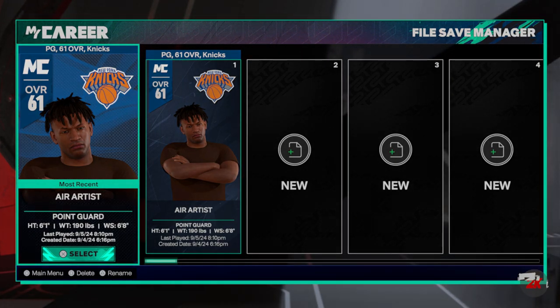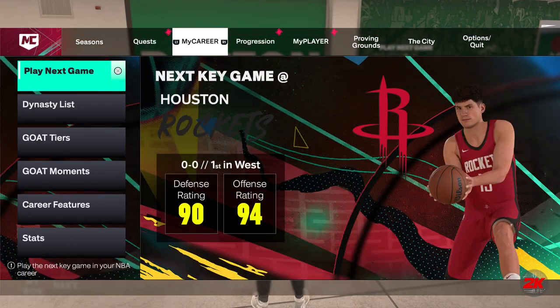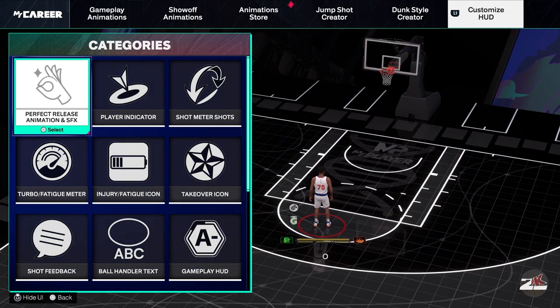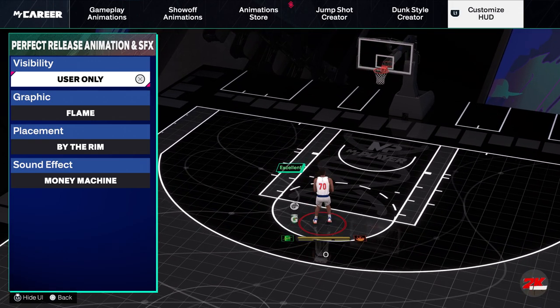It's the same thing — I think it's in the My Features section. Once you go inside of here you can easily just change it. I believe it's in MyPlayer or Animations. It's in Customize HUD over here, and voila — you can change the same thing here as well.